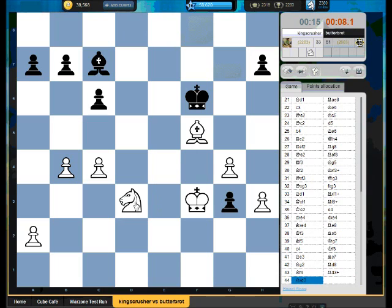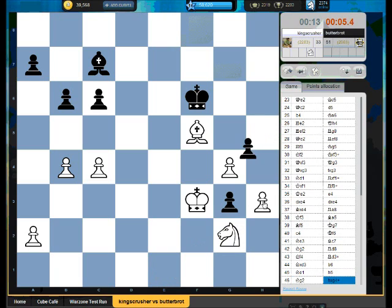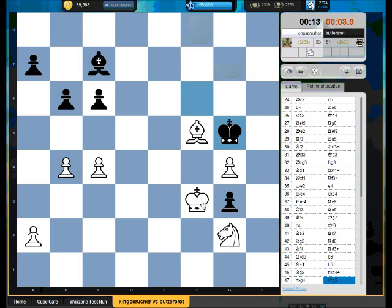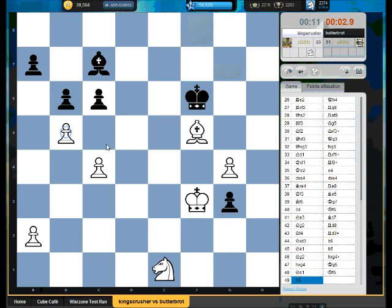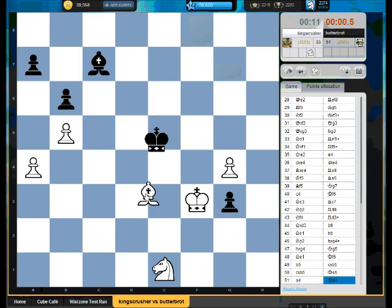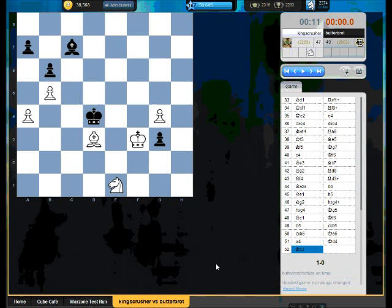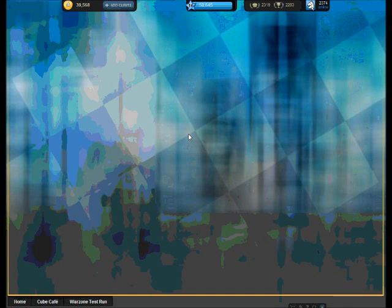Well d3 was already protected anyway. Actually he could have just played Bf4 though couldn't he — to try and Queen his g-pawn if I had to play Kf4. What can I do about this pawn? I think I'm just going to have to win on time. I can't think. Okay, 47 points.